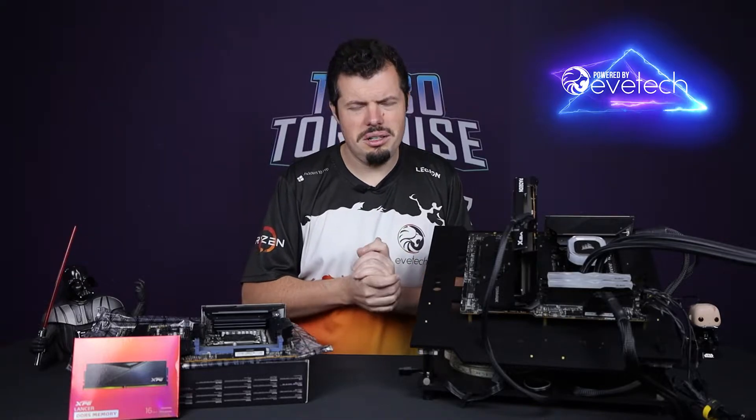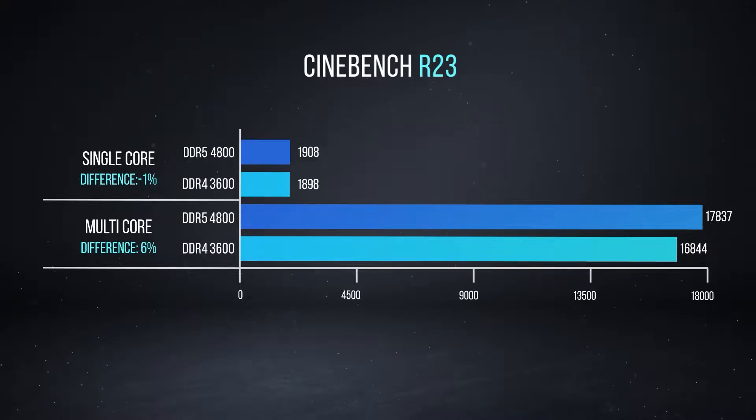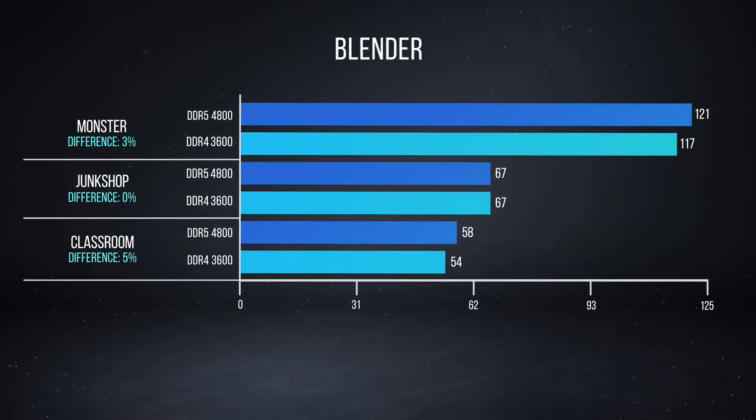Let's start with Cinebench and Blender — the more workload-intensive or rendering-intensive tests — and that's where DDR5 gets its first quick win. It's definitely noticeably performing better in the same task compared DDR5 to DDR4.